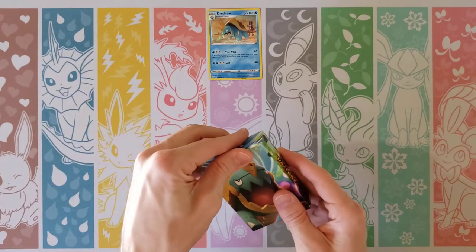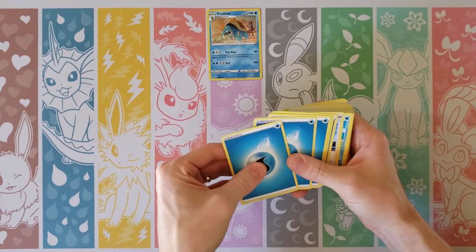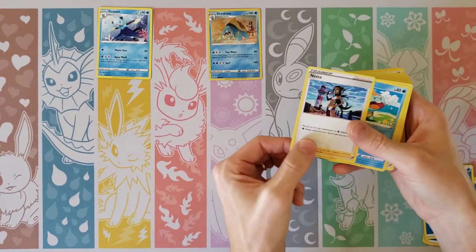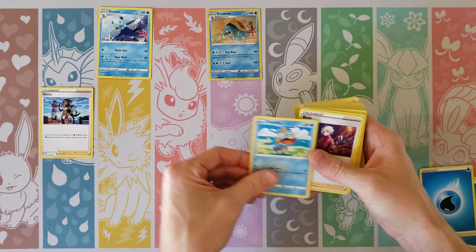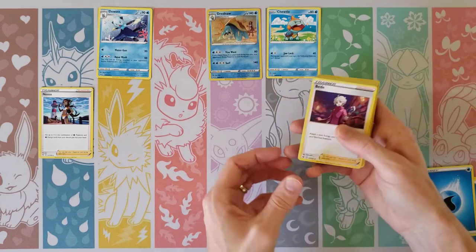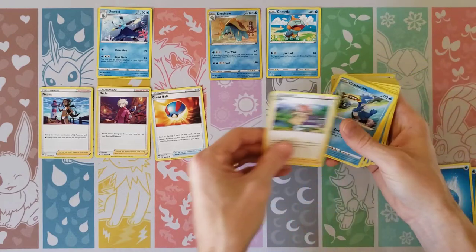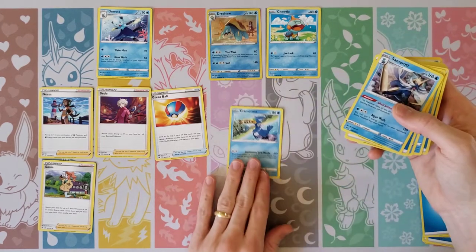We will open this up and see what else is included here in this Drednaw theme deck. So a lot of water energies — I'm going to keep them off to the side. It looks like we do have the Dewott and the Oshawott line, so I'm going to keep those off to the side. We do have looks like a couple copies of Nessa, of course, with putting any combination of four water Pokemon and water energies from your discard pile into your hand. So Bede and Great Ball — some of the trainers here. We have a Sonia. Yep, here we go — so here's the Cramorant that basically discards any number of Arrokuda from your bench and does 60 damage for each one.